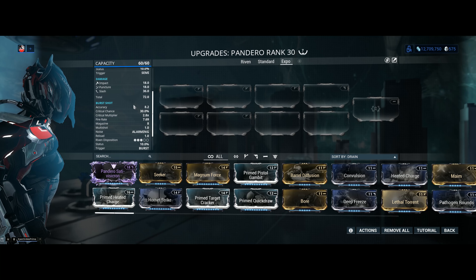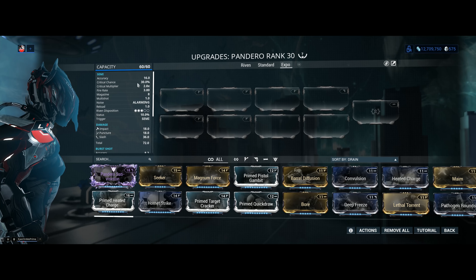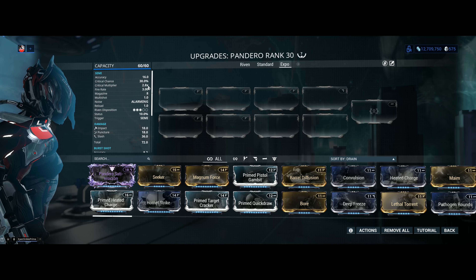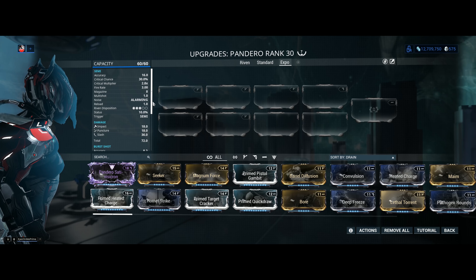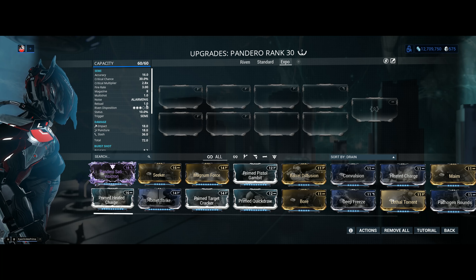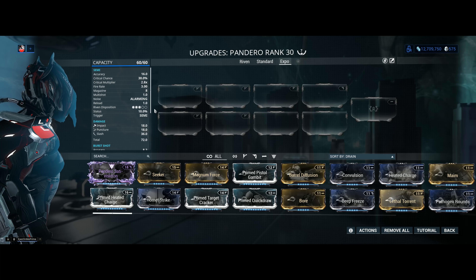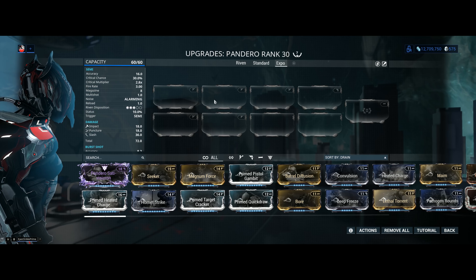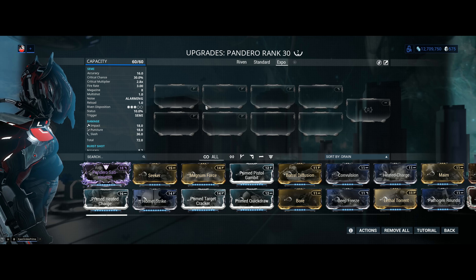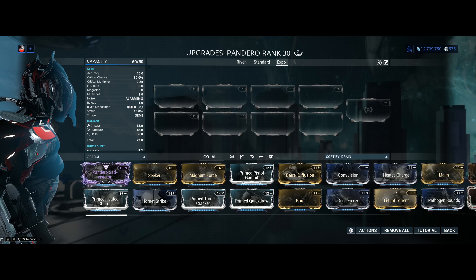The stats between primary and secondary fire mode are basically the same — just the trigger differs. We've got critical chance at 30% with a whopping 2.8x critical multiplier, which is absolutely fantastic. Fire rate of 3, magazine of 8, multi-shot of 1, noise alarming, reload of 1 second — super quick reload, although the magazine is on the small side. Riven disposition is 3 out of 5, right smack in the middle, and I still think it's worth getting Rivens for the Pandero.